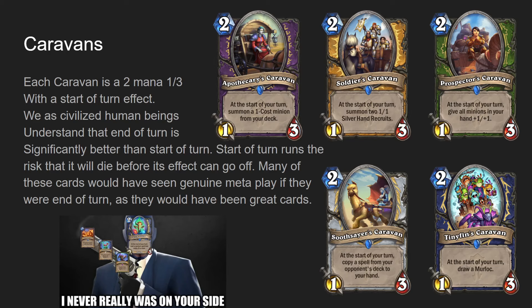They all are two mana one-threes with start of turn effects to varying degrees. The issue is that most of them actually had pretty good effects. Apothecary's Caravan was actually a very strong effect - summoning a one-drop from your deck can be very strong. You summon your Flame Imps, your Voidwalkers, cards like that. That's not bad.